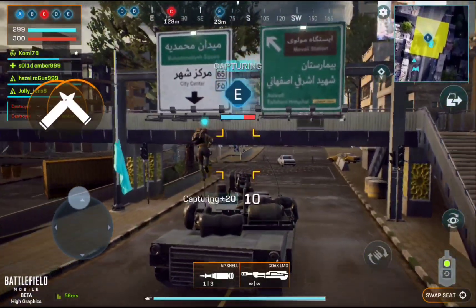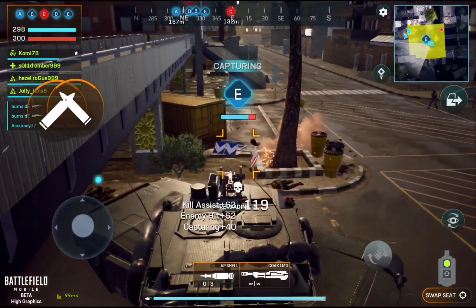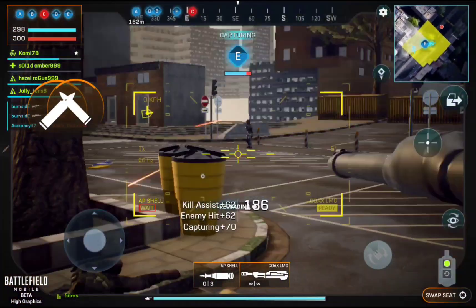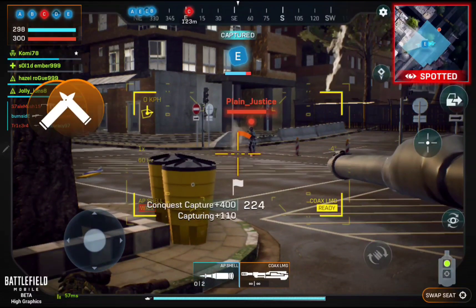Enemy troopers now control Charmley objective. All squads, that's Charmley objective under enemy control. Take an echo point.